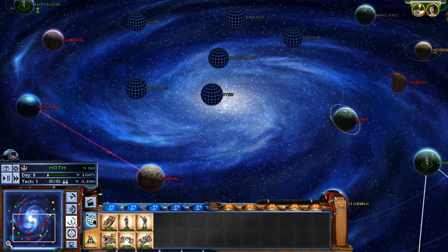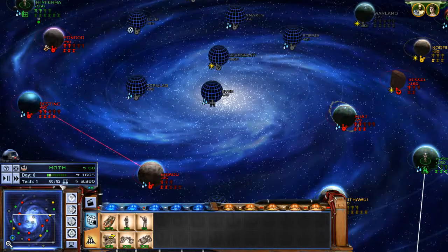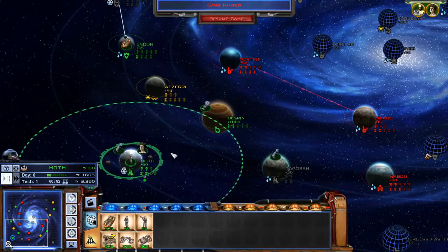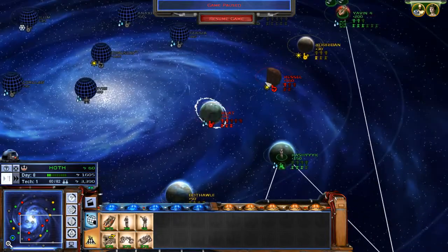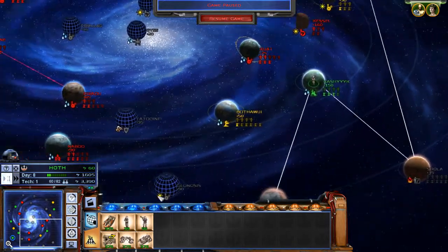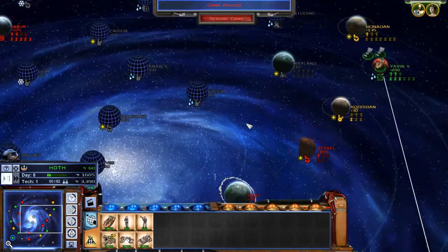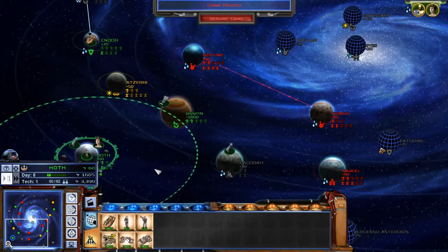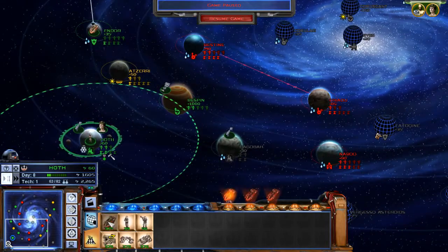We're back. So last time we lost Kessel — did inflict some casualties which was nice, but would have been better to keep the planet. Time to stop getting attacked so much I think. Time to start doing the attacking ourselves, so that's what we're doing.